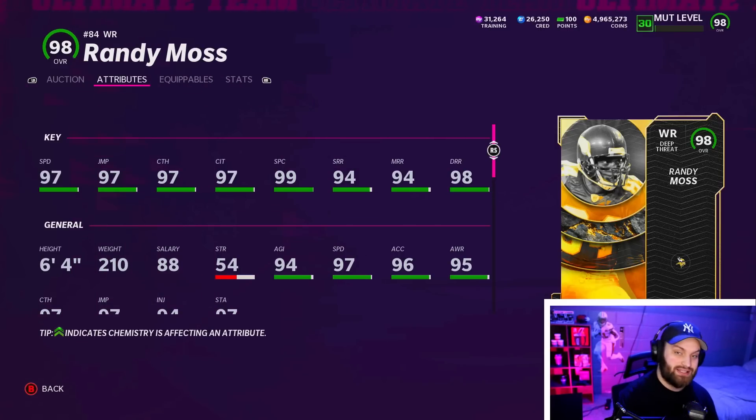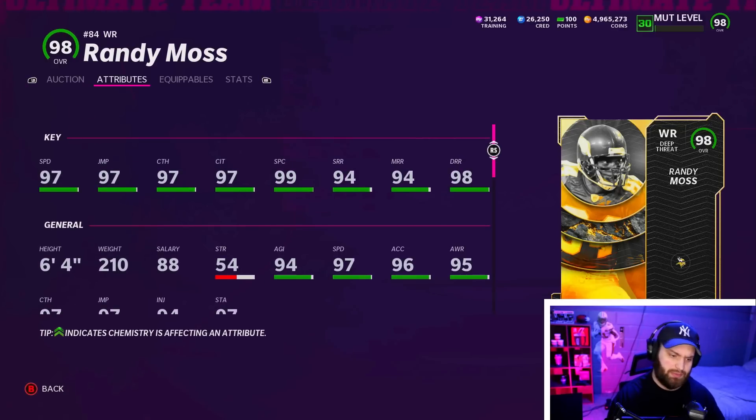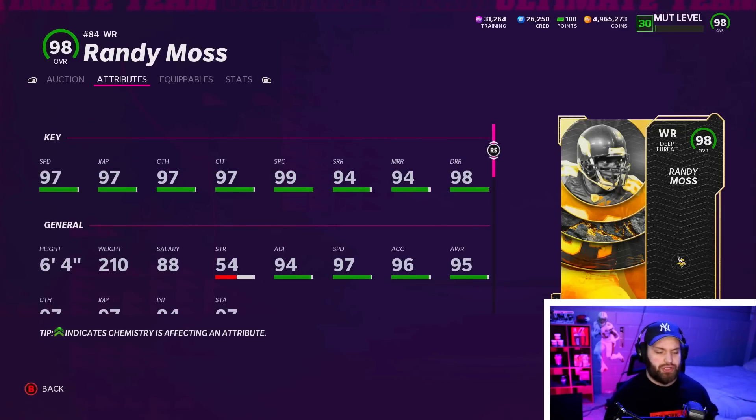Randy Moss only has two out of the six stats at 99. But at the end of the day, he is 6'4", and I personally think a lot of people will be taking that plus two in height. Randy Moss always plays amazing in this game. I love this card when he first came out. I think he's still very good. If you're budget, I think this card is under 180k, which I think he's even cheaper than that.